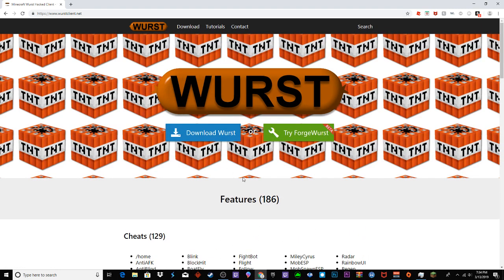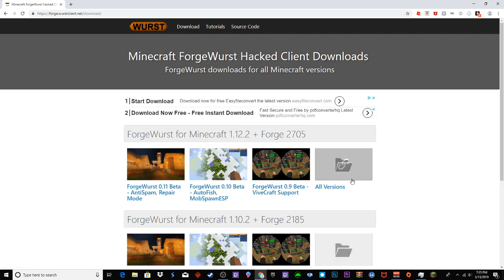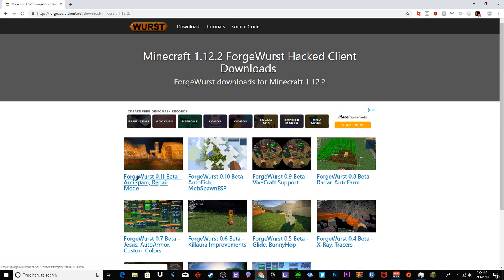I'm going to show you guys how to get the Forge Worst version. I'm assuming you already have Forge installed — if not I might leave a link to Forge in the description. The first thing you want to do is go to www.worstclient.net, click on 'Try Forge Worst', then click 'Download Forge Worst', click on all versions, and then select the latest one which is version .11.